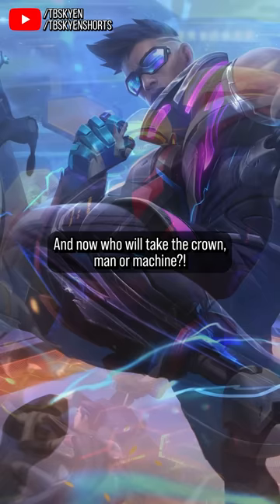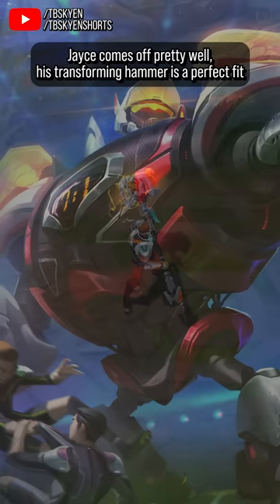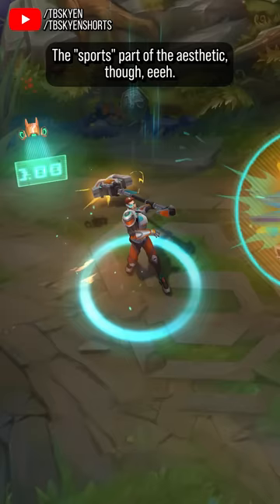That's kind of cool as an idea, but how does that actually shake out in the skins? Jace comes off pretty well — his transforming hammer is a perfect fit for the concept and the futuristic tech effects go well with his abilities. The sports part of the aesthetic, though, I guess it comes across better in the splash, because from the in-game perspective it really just looks like a Pulsefire skin.